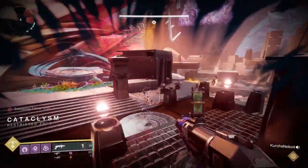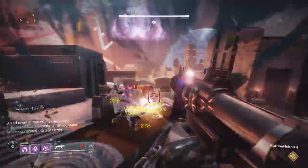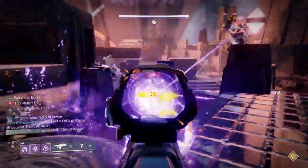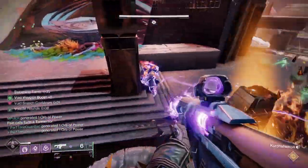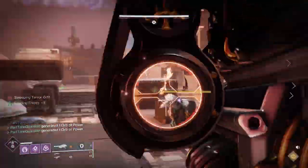What you're going to do is divide up into one group that's ad clear — that group should be either four or five players. Then one or two people that I'll call the light bearers, who are going to take a buff called field of light and basically traverse a path through this encounter.